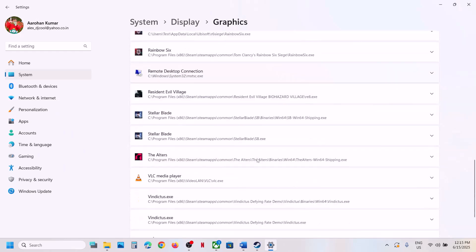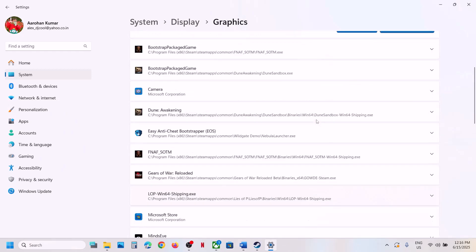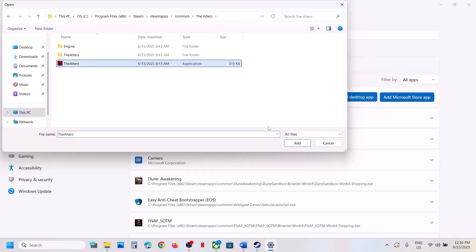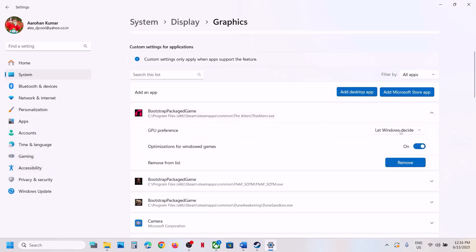Open the Alters folder, then Binaries, Win64, select the exe file and click Add. Once the game is added, click on it and set the GPU preference to High Performance. You can also go to Add Desktop App again, select the first exe file, add it, click on it, and set it to High Performance as well. Then launch the game and check.